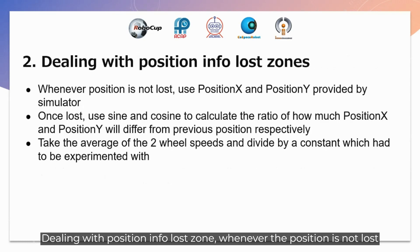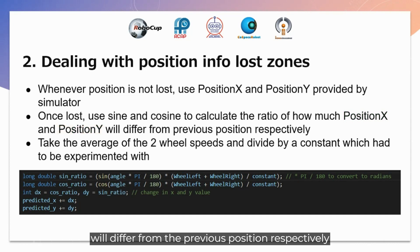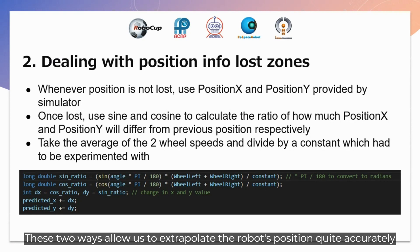Dealing with position info loss: whenever the position is not lost, we use the position X and Y provided by the simulator. But once the robot enters the info loss zone, we use sine and cosine to calculate the ratio of how much position X and Y would differ from the previous position. We also take the average of the two wheel velocities divided by a constant to roughly calculate the robot position. These two methods allow us to extrapolate the robot position quite accurately, which is very useful for obstacle avoidance and path-following in the info loss zone.